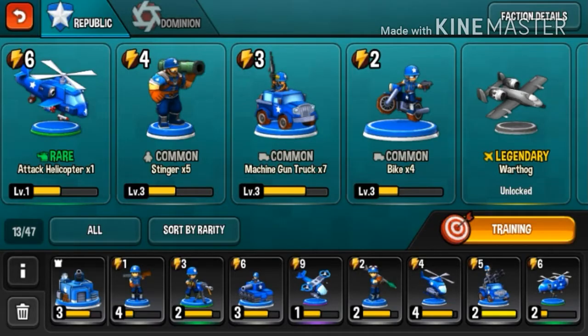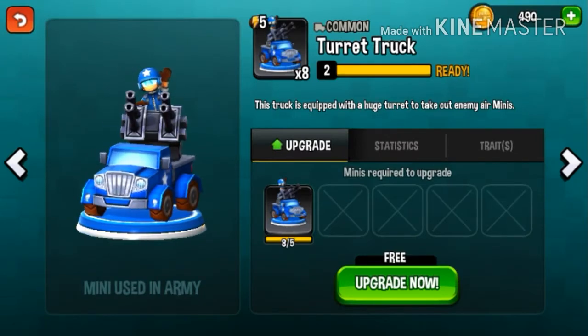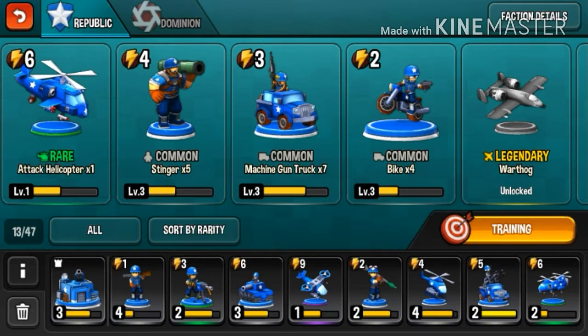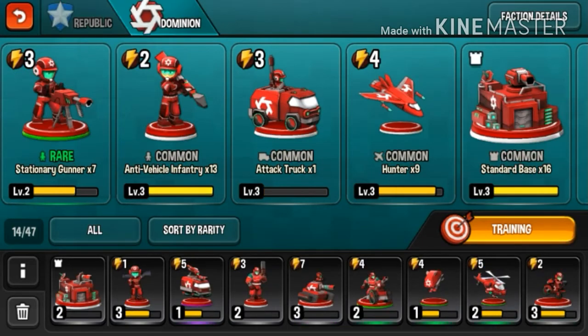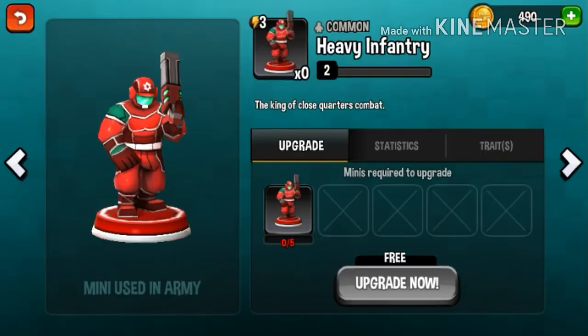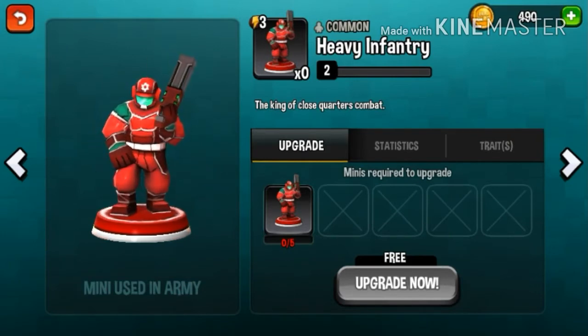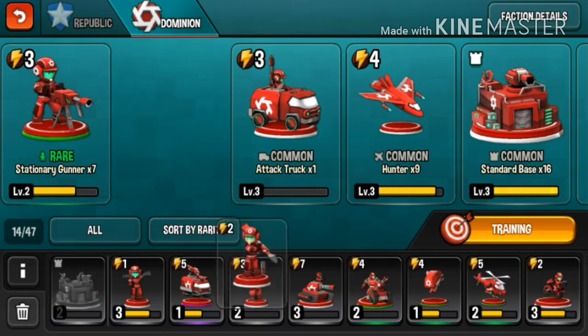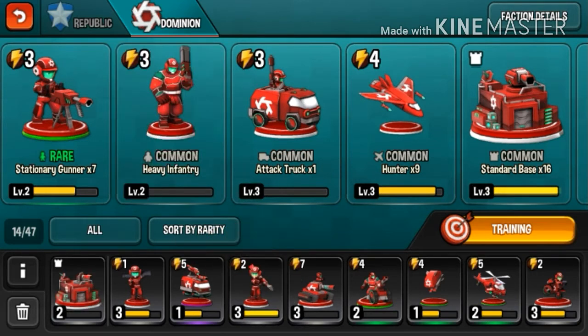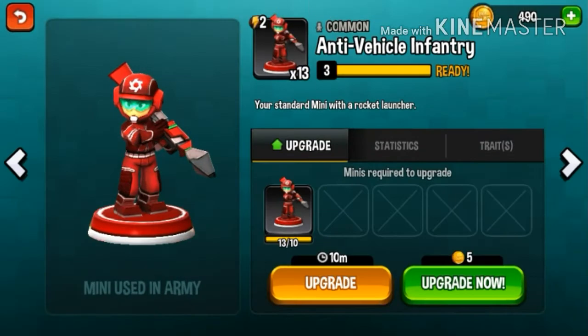This soldier is my worst nightmare, so I'm not going to use that. This is for the air minis. I'll be replacing my troop in here with anti-vehicle infantry — I should be using this instead. Let me read this first: 'the king of close quarters combat' — this shotgun thing. Not important, I need more defense. Well, they say offense is the best defense, so I'll be upgrading this. I can't upgrade now — I don't have a slot. The slot limitation is one of the cons of this game.